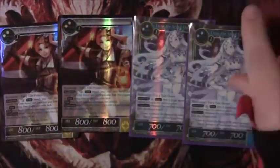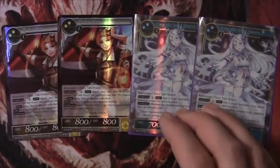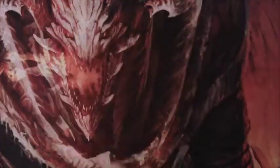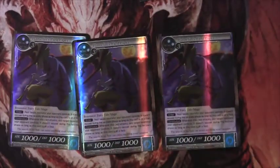Then two Eye the Pilot and two Etnas to serve as cheaper lockdown options, plus full board wipe or full board lock with Etna — something the deck can utilize to go for game. Really powerful. Then only three Hamelin's Piper — not a need for four anymore because we have Etna, so cutting it to three makes room for other cards in the deck.